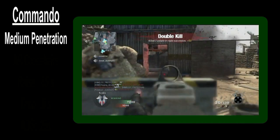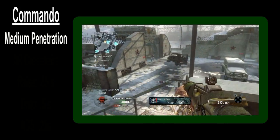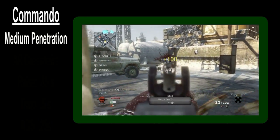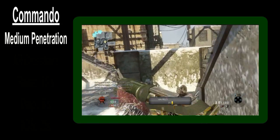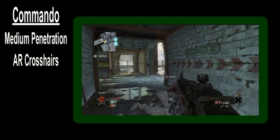Moving on with the stats, the Commando has medium penetration power — the weapon's not bad at shooting through walls. Basically, you just can't quite shoot through the really thick stuff, like concrete barriers. The crosshairs on the Commando are assault rifle crosshairs — bigger than the SMGs, but smaller than the LMGs.